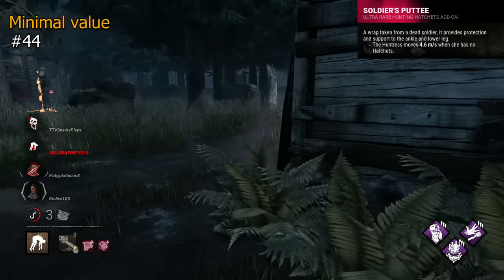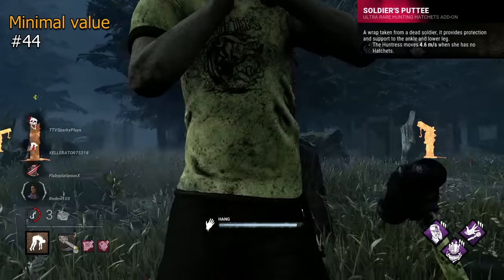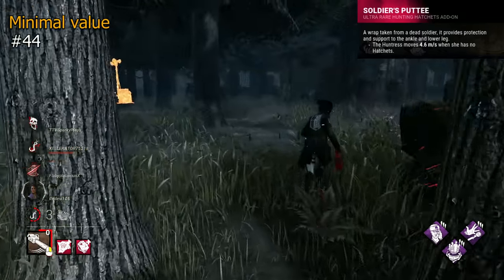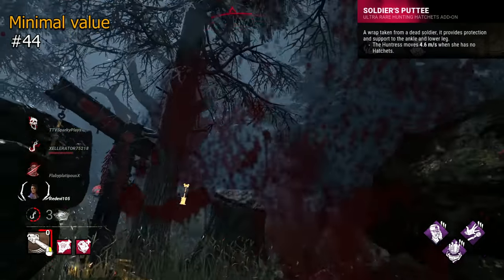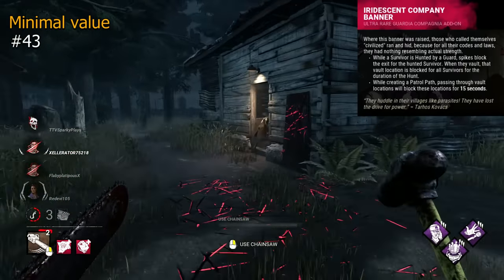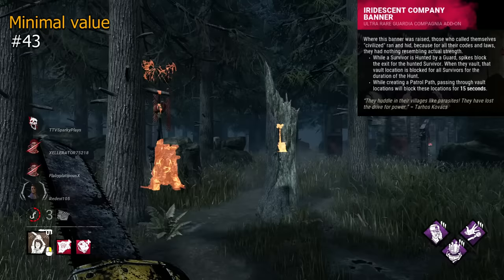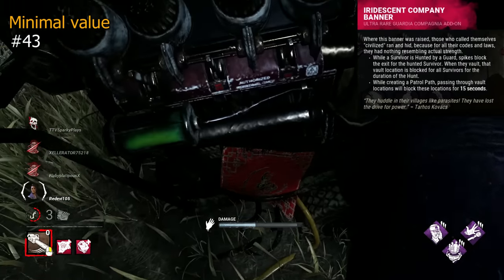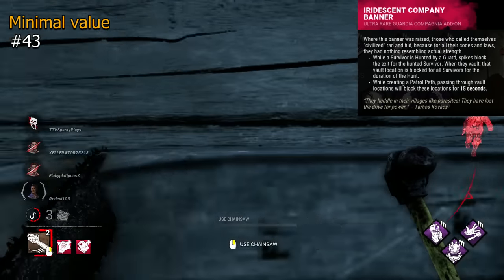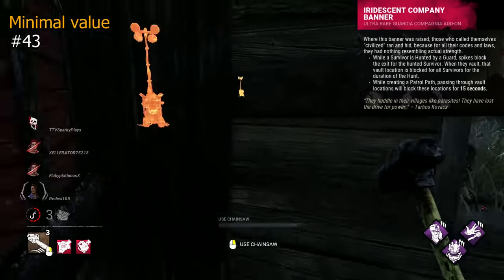Soldier's Putty is the most painfully average Iridescent addon — when out of hatchets, you now move at 4.6m per second instead of 4.4m per second. Ideally you want to always be full on hatchets, so for most this won't come into effect. Iridescent Company Banner is a Knight addon which sounds really great but is the most mid thing ever. If a survivor is being hunted by a guard, the exits are blocked for them; if they vault during a hunt, the vault is blocked for all survivors till the hunt ends; and when drawing the patrol path through windows, they are blocked for 15 seconds. In practice these are fairly weak, as survivors will mostly be leaving the patrol path area.